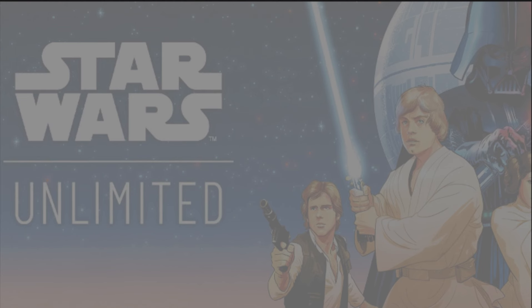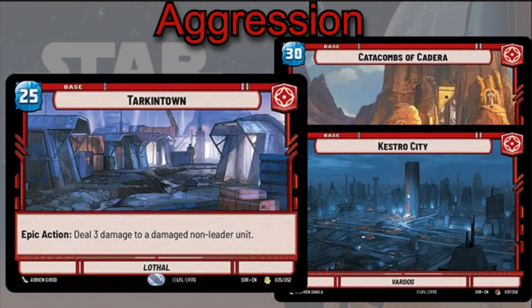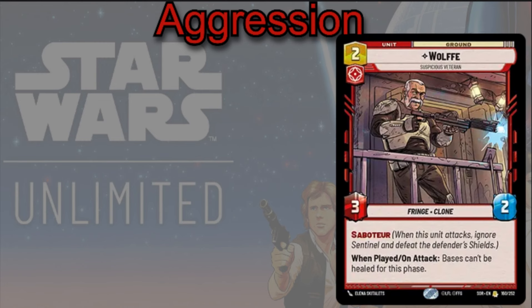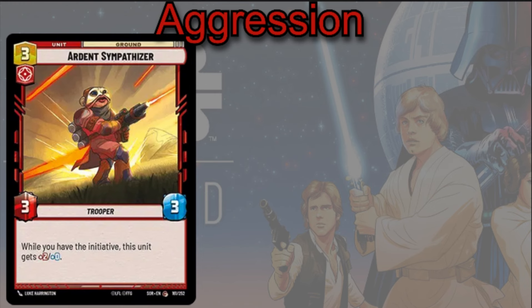For the Aggression aspect, there are some cool cards that let you target your opponent's Saboteur units and kill them before they get a chance to be used. Target Town is a great example: deal 3 damage to a non-damaged ground unit. Saboteur units can actually be pretty weak on defense, so you can just knock one off the field. Wulf is a 2-cost 3/2 Saboteur — when you play or attack with him, bases can't be healed for this phase. The Argent Sympathizer is a 3-cost 3/3, but with initiative it gets +2 power, making it a 5-power unit with Sentinel — your opponent has to swing into it and take 5 damage in return.